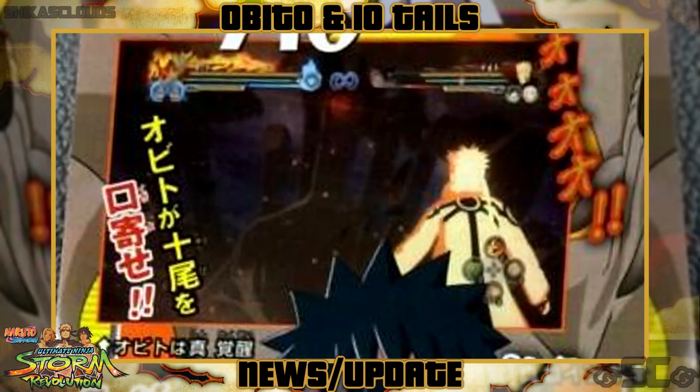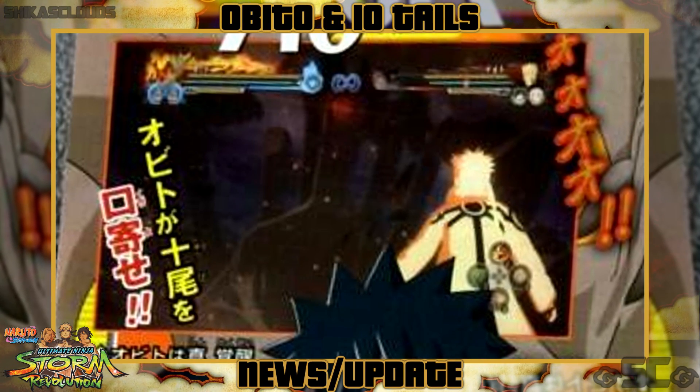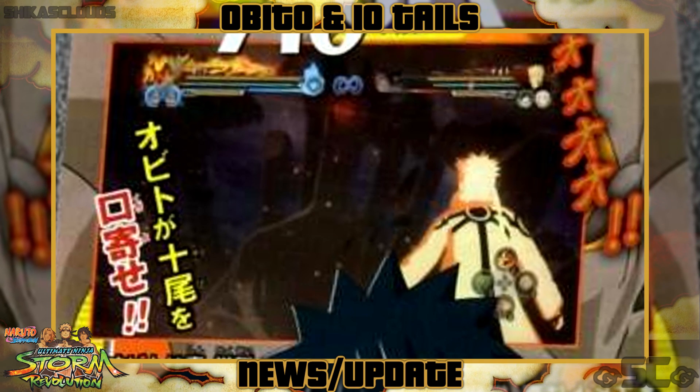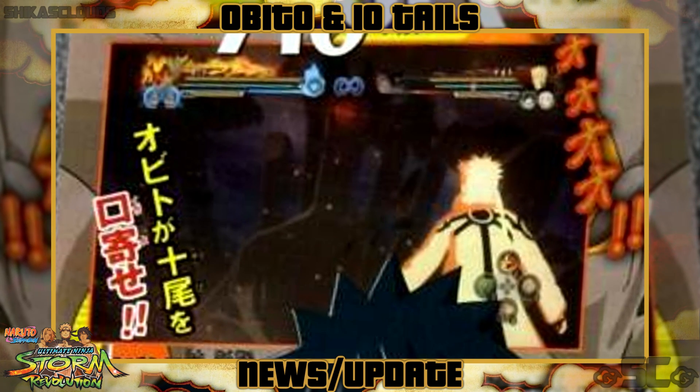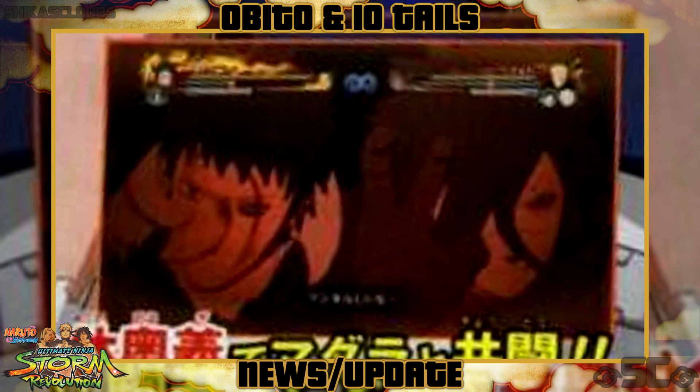There are 4 small screenshots in this scan, the first one showing the second form of the 10-Tails Juubi going up against Naruto. It seems to be an awakening, but this could be something connected to the story mode — it is possible for it to be free battle gameplay, but take it with a grain of salt just in case.